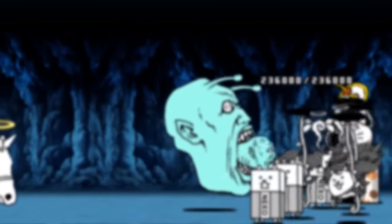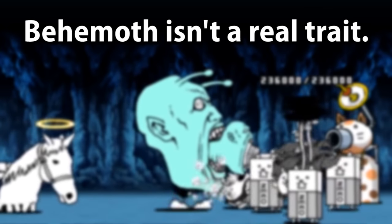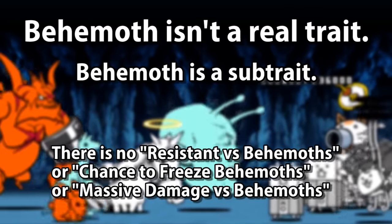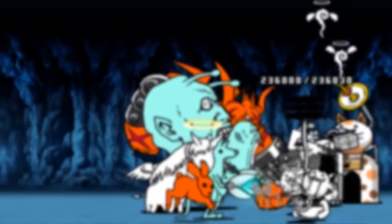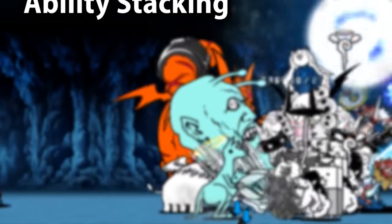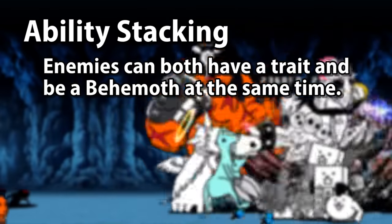However, Behemoth isn't really a trait — it is actually what is called a sub-trait, because it doesn't appear in the cat search filters and doesn't have any cat units with a specific trait target against it. On paper, it sounds cool that Ponos would try something new and make a whole new style of trait. We've been getting more and more traits since the beginning of this game's release and they all function similarly, so one that activates differently would be a good addition, right? Well, there is one fatal flaw with Behemoth Slayer: the fact that it stacks with other traits and abilities.